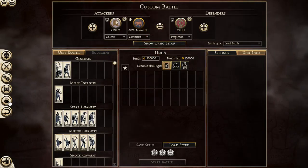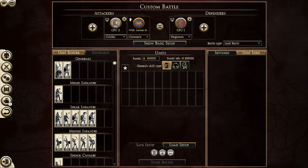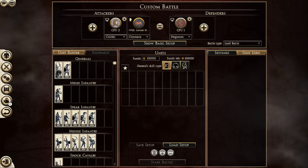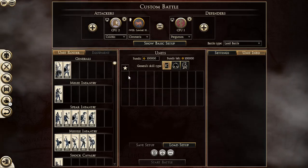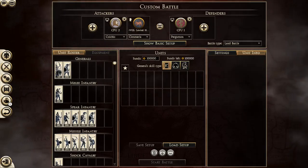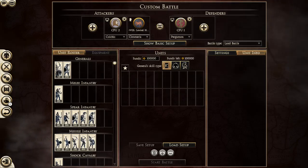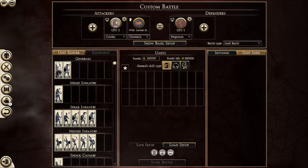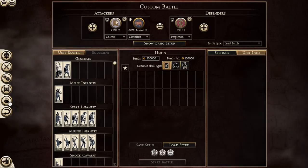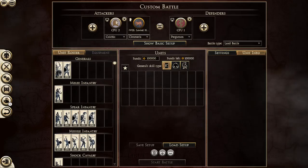Basically, the Black Sea Colonies are a good example of factions that have questionable rosters. One faction is really good, one faction is below average, and one faction is really pointless. All of them have a mainly Greek roster — they're essentially dual-culture factions, so they're all hybrids.